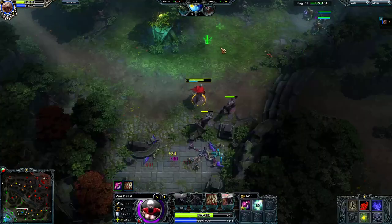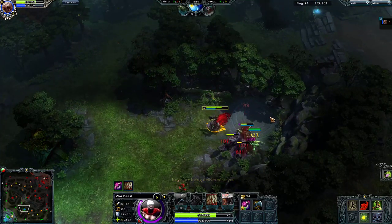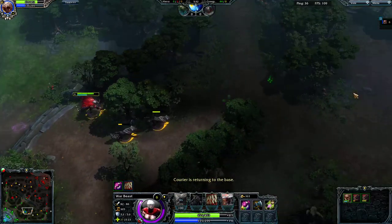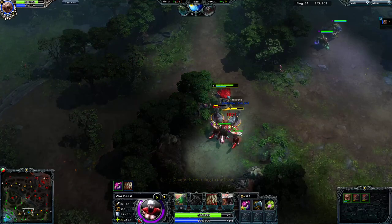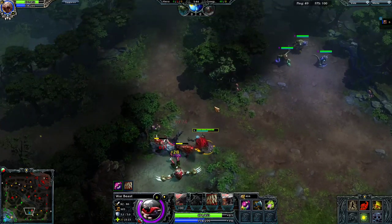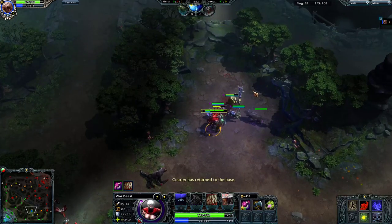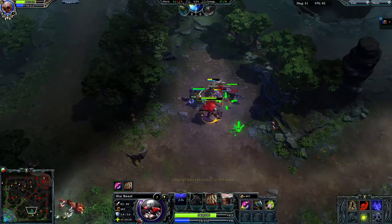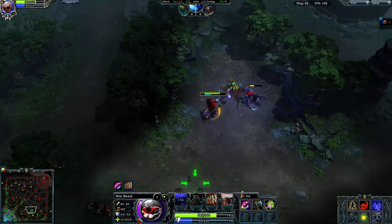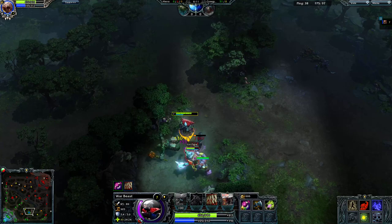An important note: Warbeast is not great at taking stacked camps, so we want to kill single camps as much as possible. If your support is stacking camps, communicate not to stack them — especially hard camps, because the stacked creep spells will kill your wolves quickly. Around level 7, you can gank at any point. Target is to get Alchemist Bones by around seven minutes, or closer to six and a half if you set up a kill.